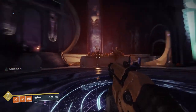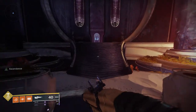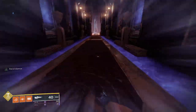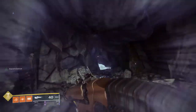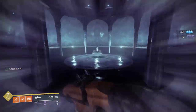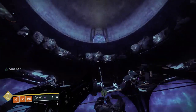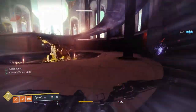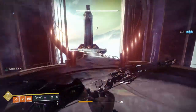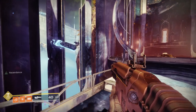Finally, chest number 10 is in the Harbinger's Seclude. From the chest you just got in the Confluence, look for the path with the giant statue — this is the portal to the Seclude. Once you're in, run forward until you find some Taken; if you went outside, that's the wrong way. When you see the Taken, go to the left and ride the elevator up. When you're at the top, head towards the giant statue in this room. Once you get to the statue, turn around and walk forward a little bit. The platform will be on your left. Do not get baited here — when you're at the 4th platform, go left, not right.